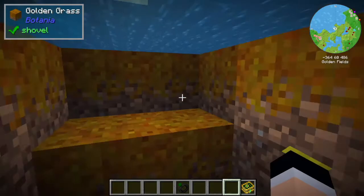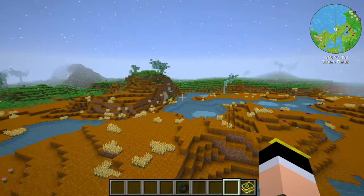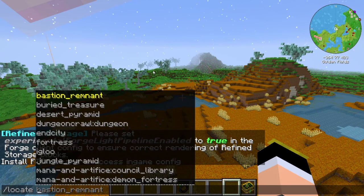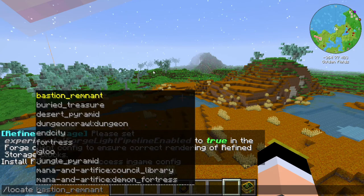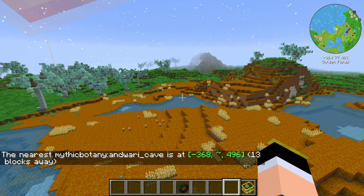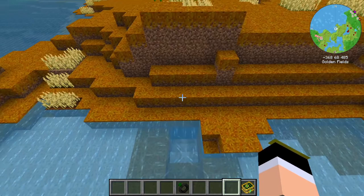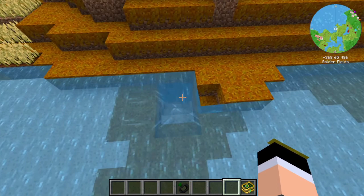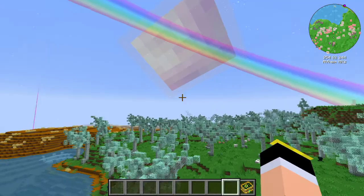If you have trouble finding the cave, you can use the locate command: type '/locate mythicbotany:anduari_cave' and it will show you the coordinates of the nearest cave. Try the normal exploration method first, and only use the command if you're really struggling.